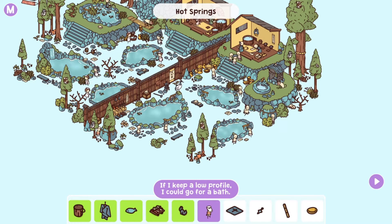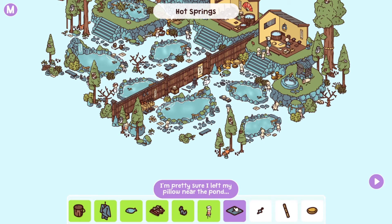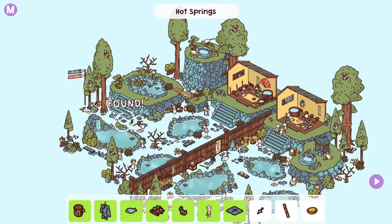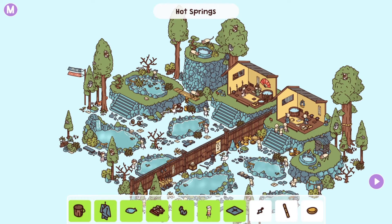If I keep a low profile I could go for a bath — the guy in the woods over here. Found it. Next up, I'm pretty sure I left my pillow near the pond — the pillow with the cross on it is in the top left. Found it. I dropped my kunai in the water — the kunai is in the little bath bucket thingy.